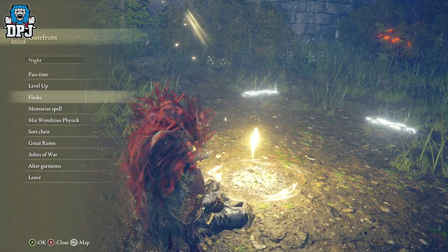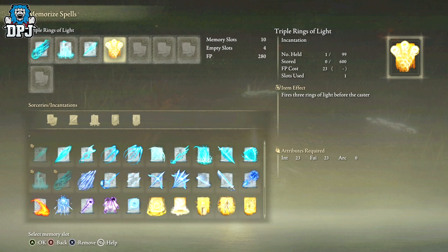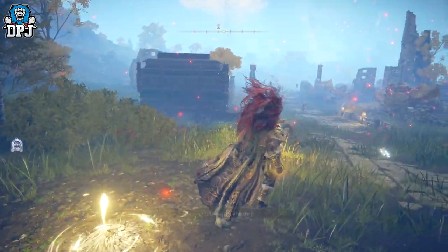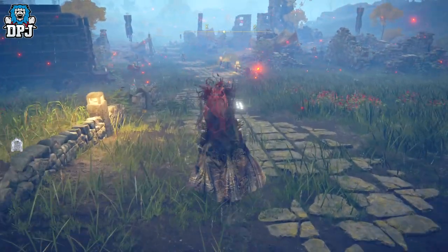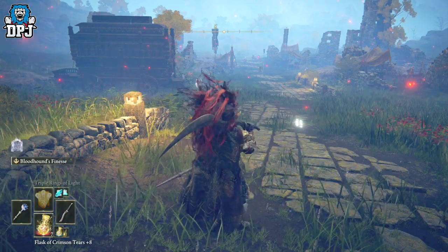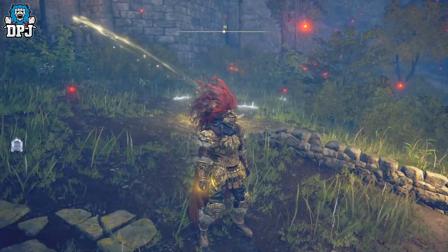It costs 23 focus points to use. Required attributes are 23 Intelligence and 23 Faith — and that is it. You'll obviously need a seal to use it, which we all know — some people are still confused about incantations versus sorcery. You need a seal — a staff won't cut it. Any seal will do, though some give better benefits.